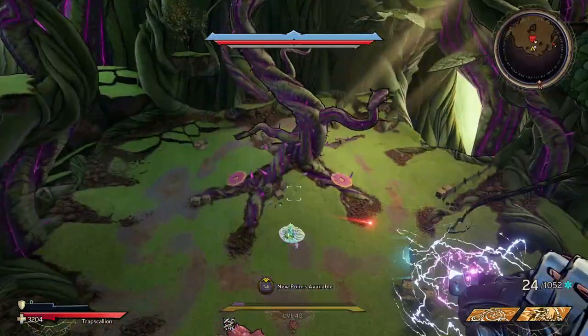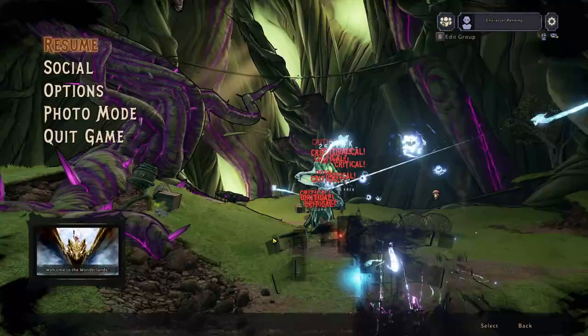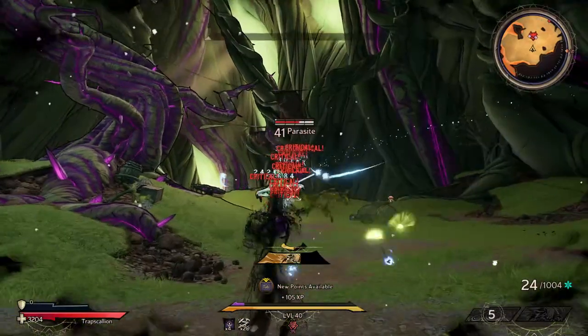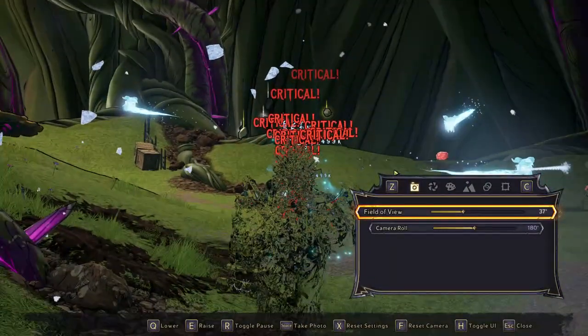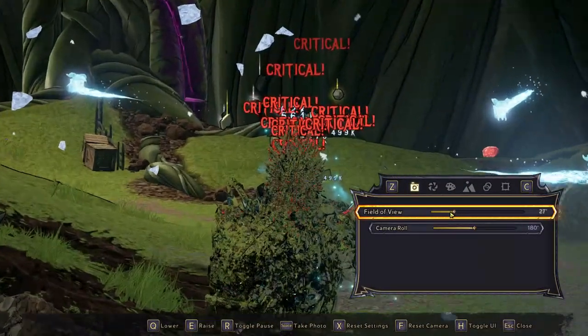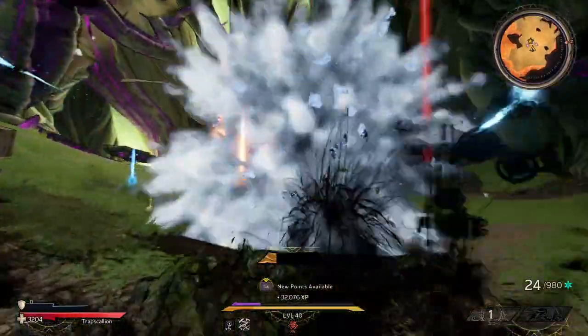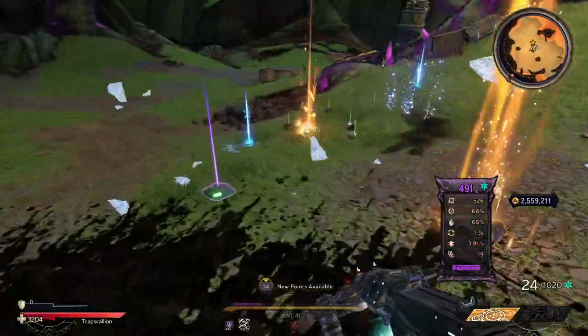Now we're going to do parasite without the soaked effect — go ahead, throw these, and see what our pixies are hitting for: about 254k, 258k — so around 250k-ish, give or take. Not too bad. Obviously when it goes on cryo or goes on a bone it does way more — like 500k, 561k. On bone, the cryo just annihilates them.